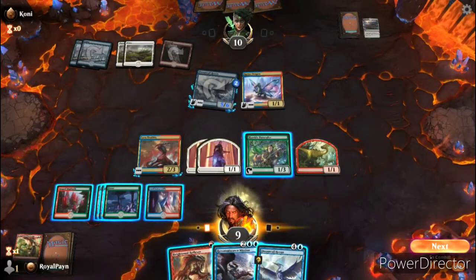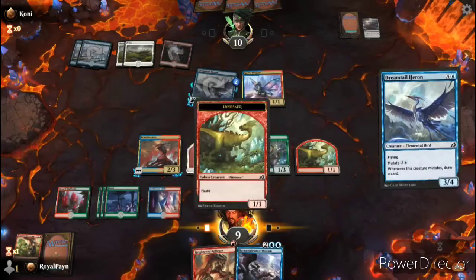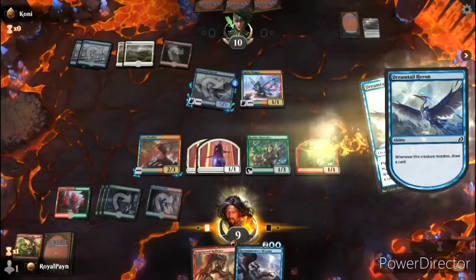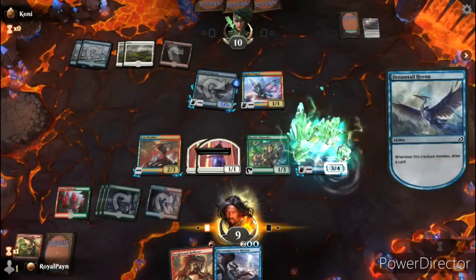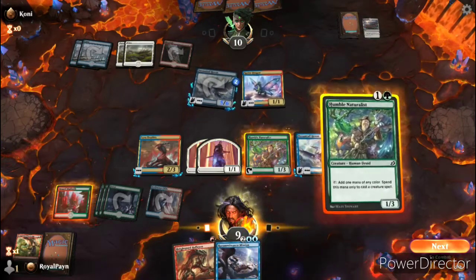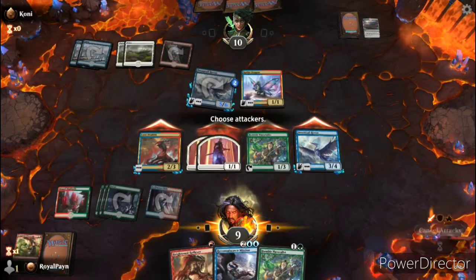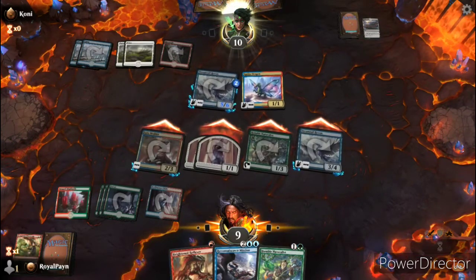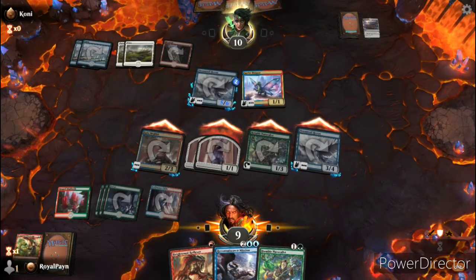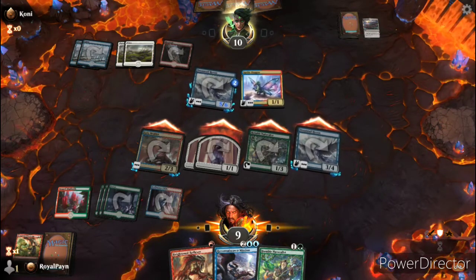Oh hey, look — we have our own flying mutator. We will mutate this onto our other dinosaur and it'll get better. Let's hold on to the Heightened Reflexes and see what they do.